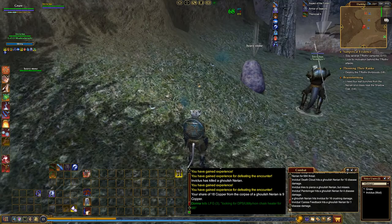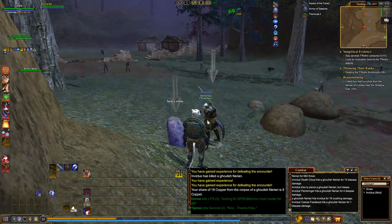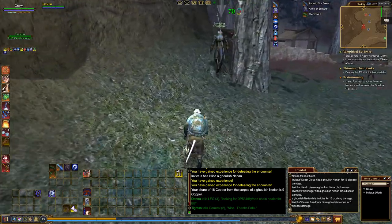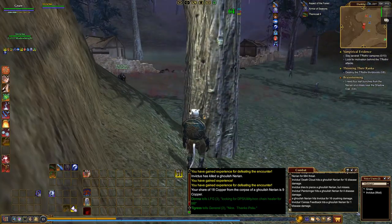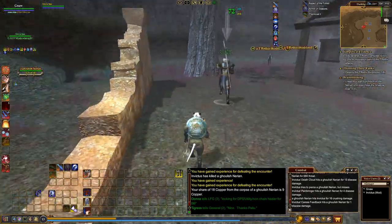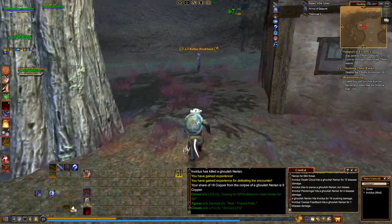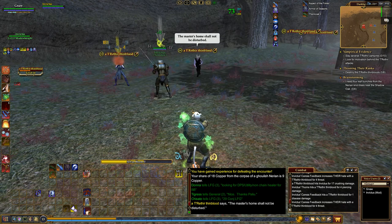Heavy stone is still tier 1. You'll probably start hitting the next tier soon. I think there's a couple of things around here that are like the next tier. I did find some wood — dark wood is next tier. The thing with dark wood, it's kind of mixed in.